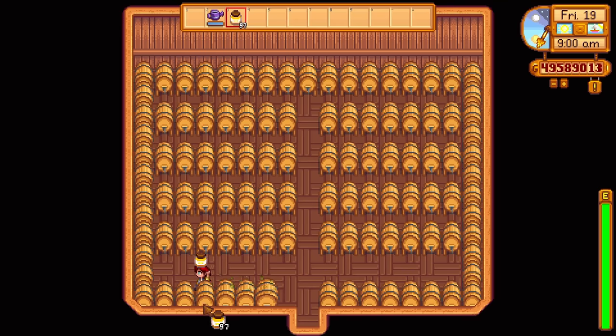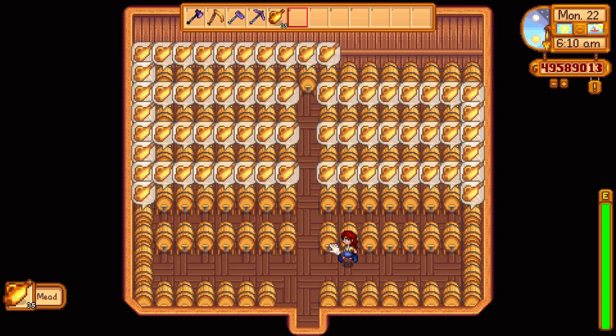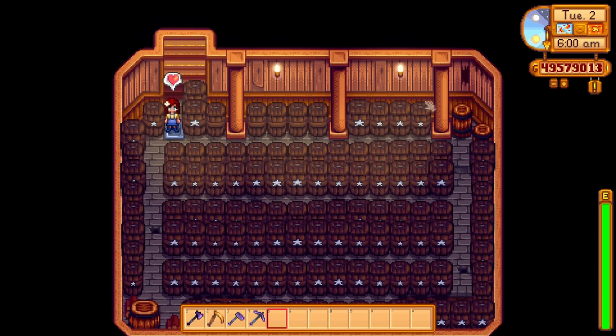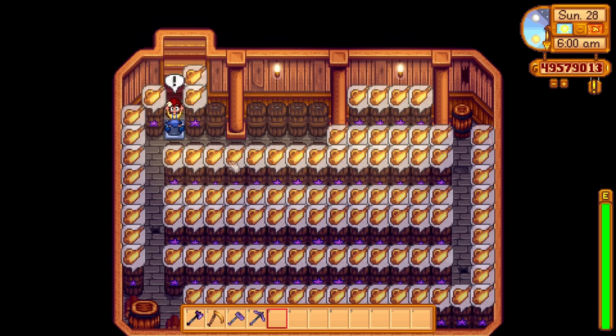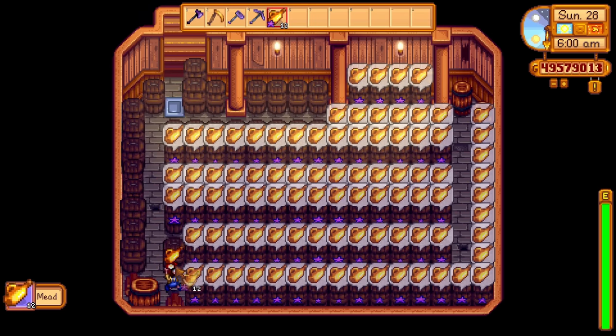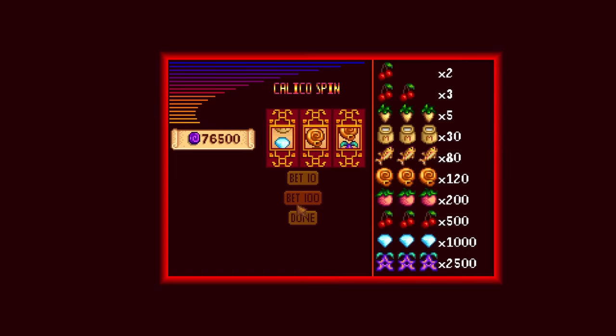But wait, there is more. Then turn that honey into mead by placing it into a keg. Don't sell the mead — there is more to be done. Now place the mead into some casks in your basement. After one entire season, your mead will be fully aged at iridium quality and ready for that shipping bin. With the artisan profession, you should make 560 gold per iridium mead. Wow, it's like printing money.